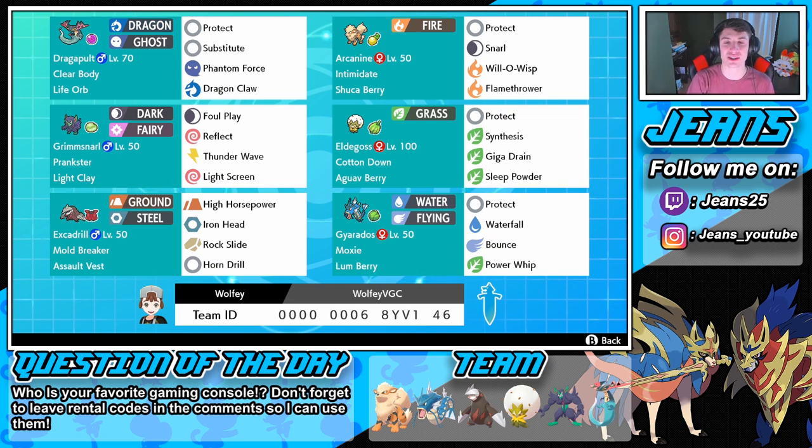If you'd like to use this team yourself, the rental code is at the bottom of the screen. Let me know how you do because this team is phenomenal - it's a top champion's team. Also let me know for question of the day: what is your favorite gaming console? For me I love the Nintendo Switch. I fell in love with it ever since it came out - I use it all the time. The games are top class: Mario Odyssey, Breath of the Wild, Pokemon Sword and Shield, Splatoon 2. It is my favorite console.